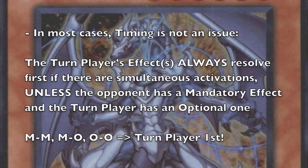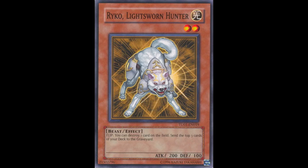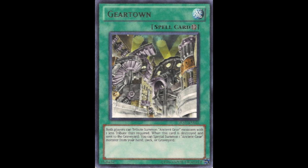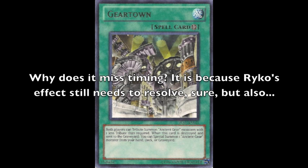For mandatory-mandatory, mandatory-optional, and optional-optional, the turn player's effect activates first. Timing is typically an issue when an effect with two parts interrupts an optional effect with only a single part in the same chain link. For example, if I flip my Ryko and destroy my opponent's face-up Geartown — Geartown specifically states that when this card is destroyed and sent to the graveyard, you can special summon one Ancient Gear monster from your hand, deck, or graveyard. The issue is that Ryko's second effect — the milling — still has to resolve, and by the time it does, Geartown misses its timing. Each effect resolves in turn as it occurs, but the chain links are preserved.